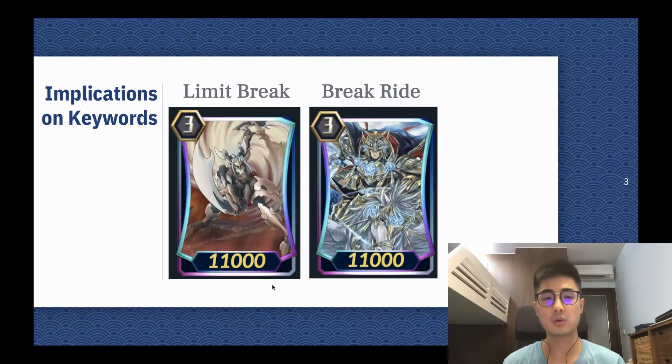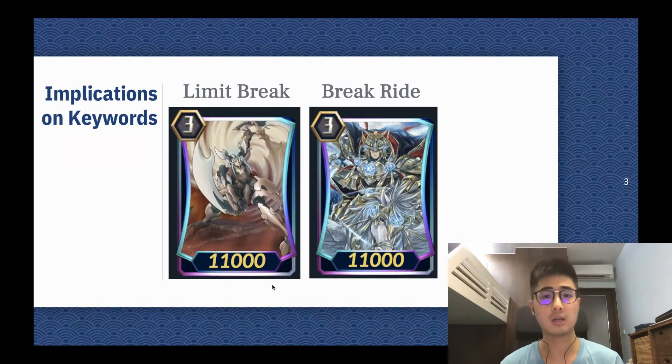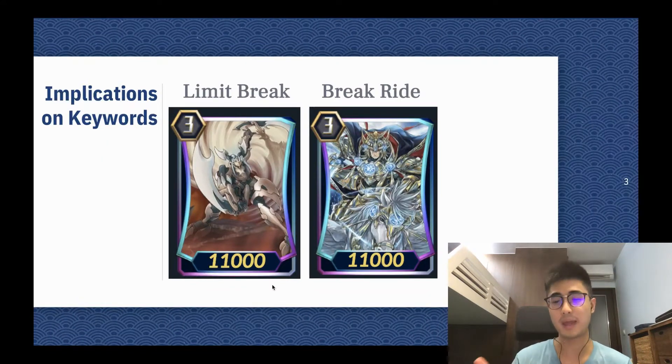In terms of keywords, the most recent keyword that came out of set 5 was limit break. And the new keyword coming to set 9 is break ride. There is also ultimate break, which is basically an ultimate limit break that activates when you're at 5 damage. But the general idea is that you have to be at a certain damage threshold to activate these skills.